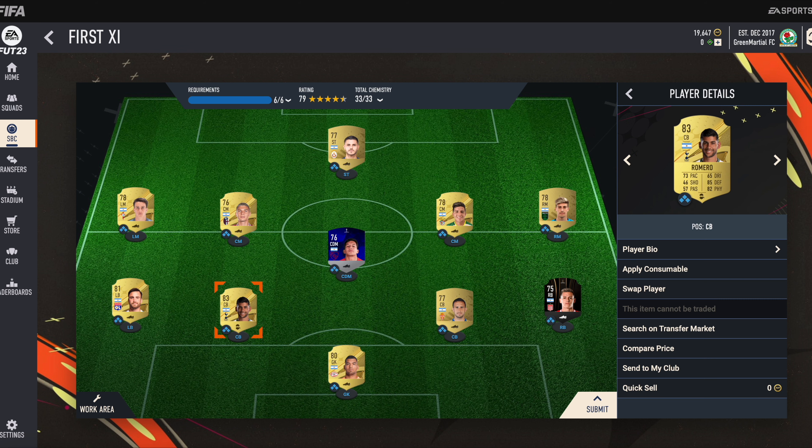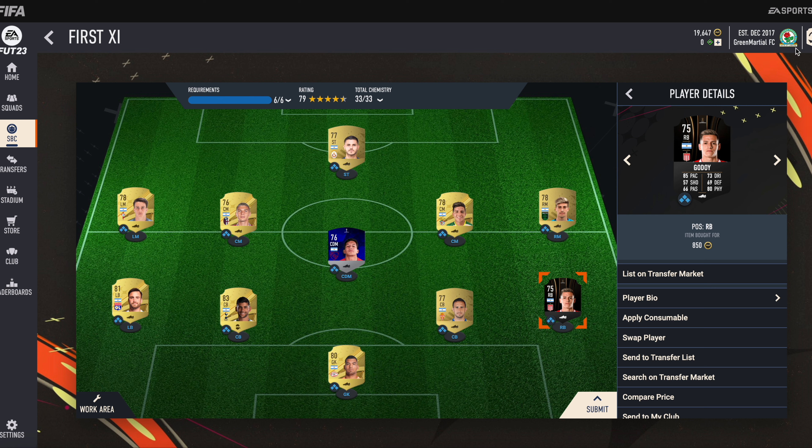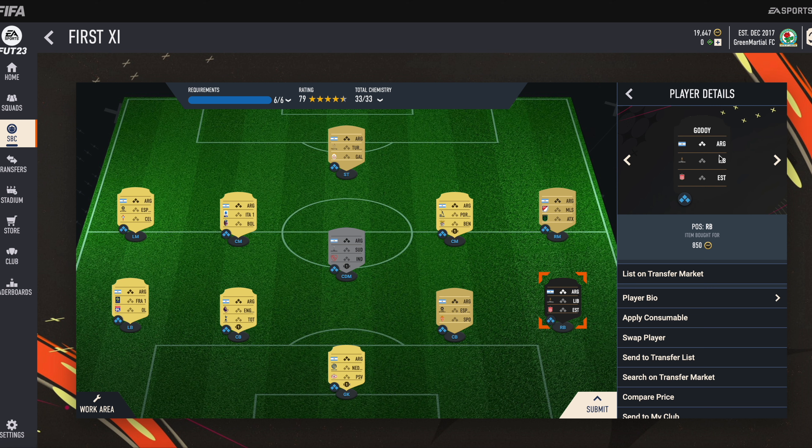Now we have our right back, Gotoy. Gotoy is our right back and he is from Libertados. His club name is abbreviated as EST.